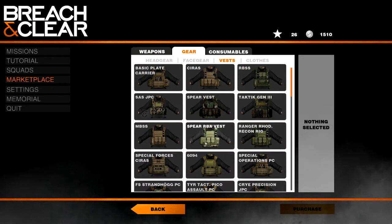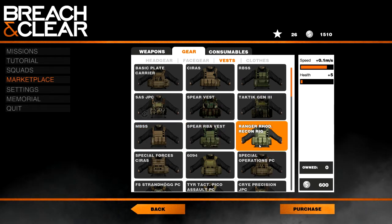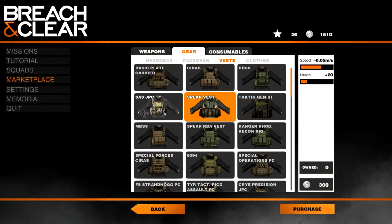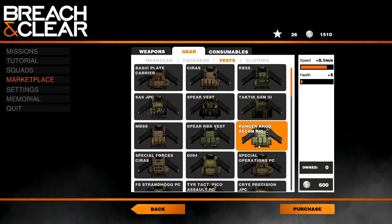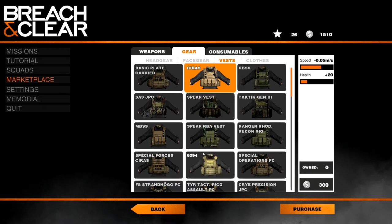Gear. Vests. We want them to have the ones with the best... Ranger. Spear. So these give you plus 20 health. This is much faster but doesn't give you any health. This makes you a lot slower but gives you a ton of health. I'm not really sure I want any of these to be honest.